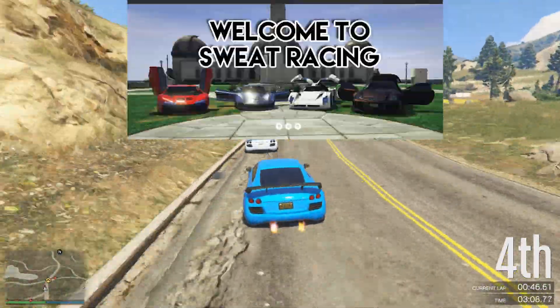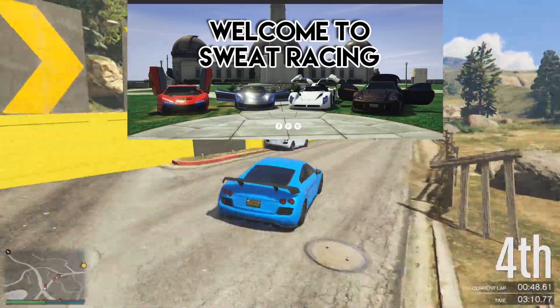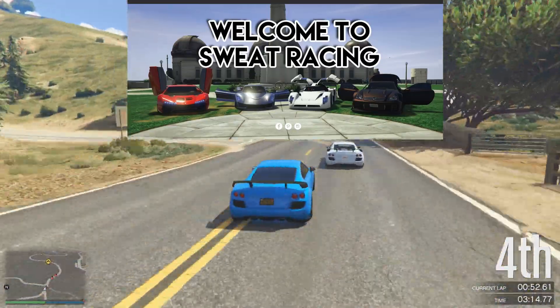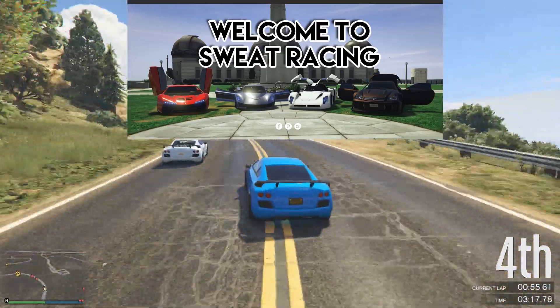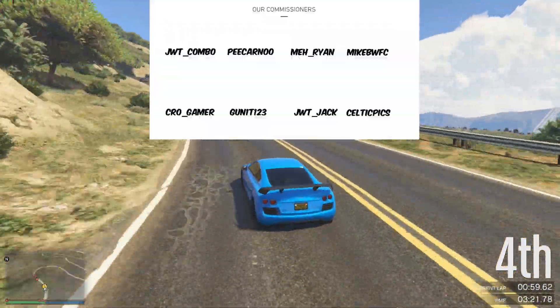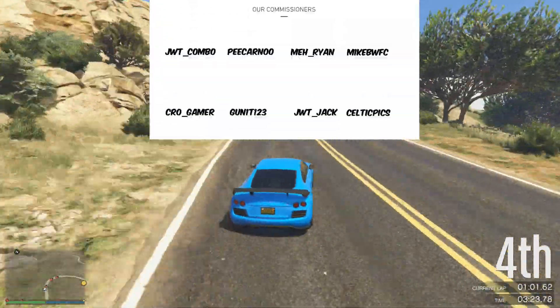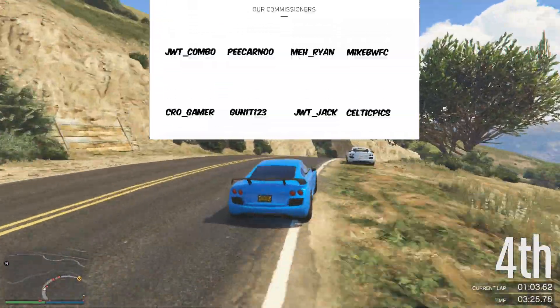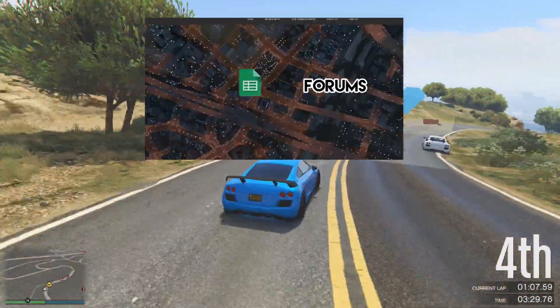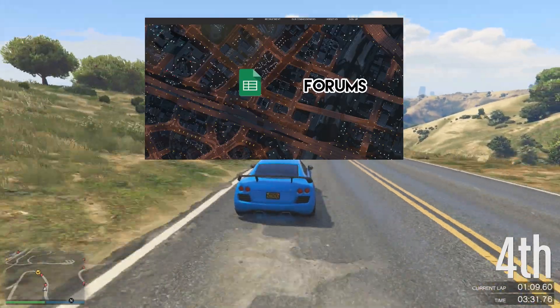All you need to do is go to the link down below, which is going to bring you to this page — Sweat Racing. This is basically the dedicated competitive crew racing place, the only place you need to be. As you can see on screen, we've got some of the commissioners, and you can message any of us if you want to get into a racing seat in the racing environment.